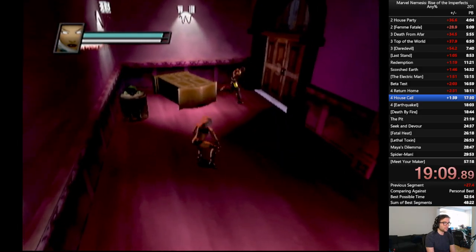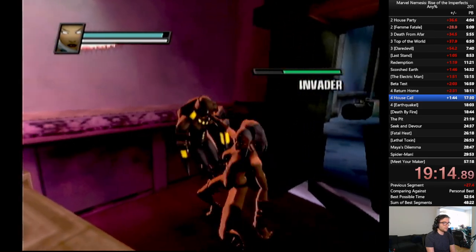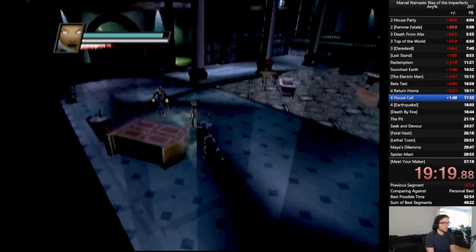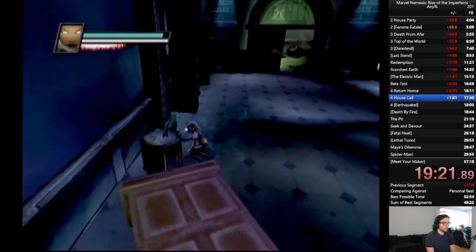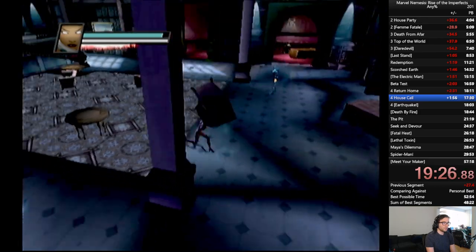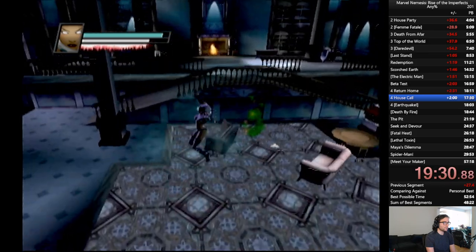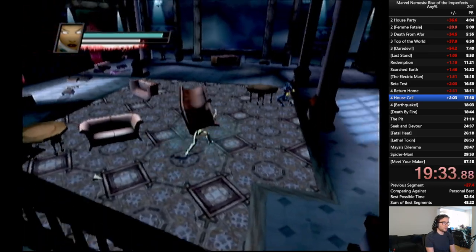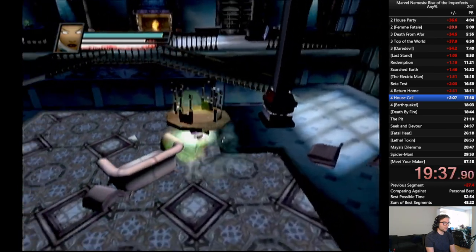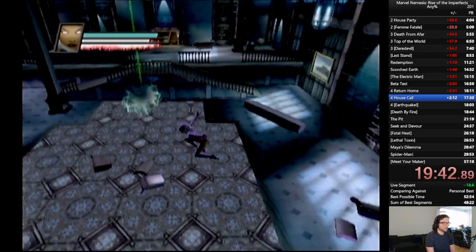Let's see if we can do an air slam. Nope, he ran away. Just throw him into the wall, nice. At least this guy was already on the other side — you usually have to wait for him to break the wall. We got a double kill there. Not sure where this guy went. Oh, he teleported behind me. Usually we already have an object in our hand before this guy even spawns in, so we can just spawn kill him.